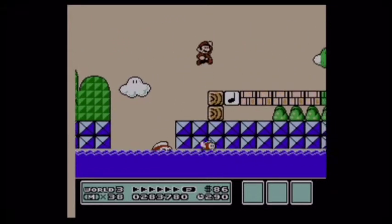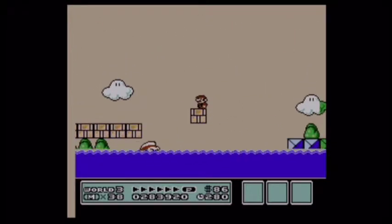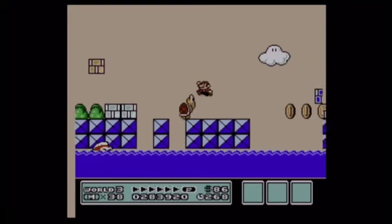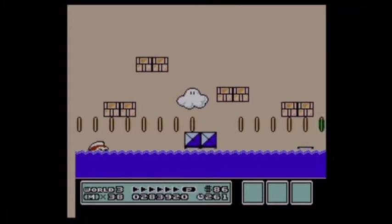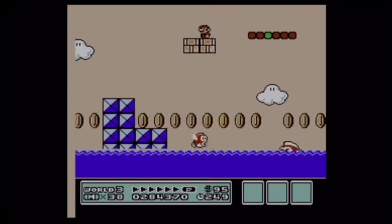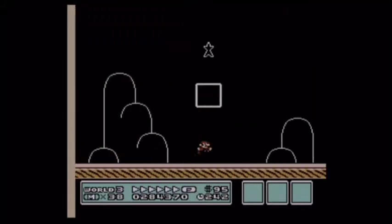The giant fish in the water — his name is Boss Bass — and he will try to literally eat you. He will swallow you and Mario disappears off the screen, indicating his death by being eaten. I always hate this level. But we're done, and I usually don't survive it, but I did that time surprisingly.